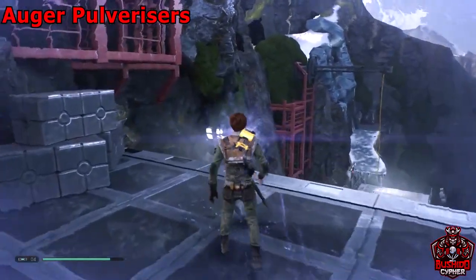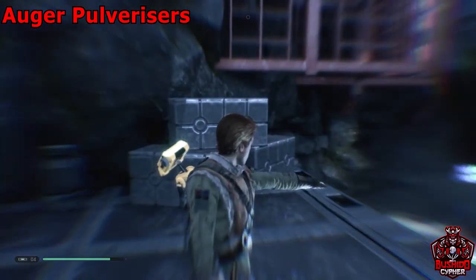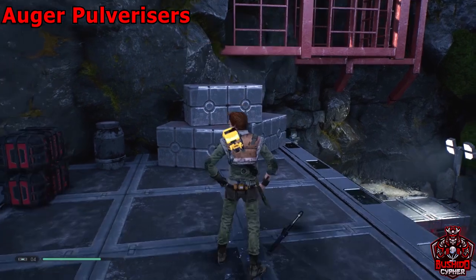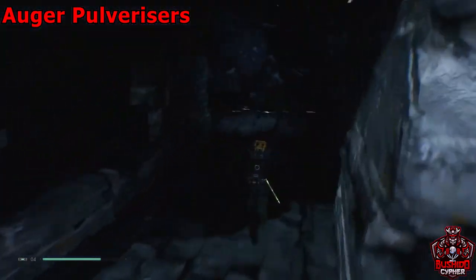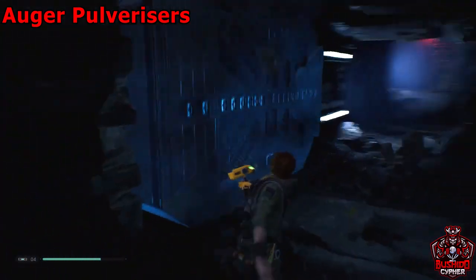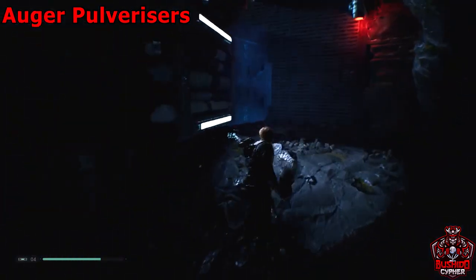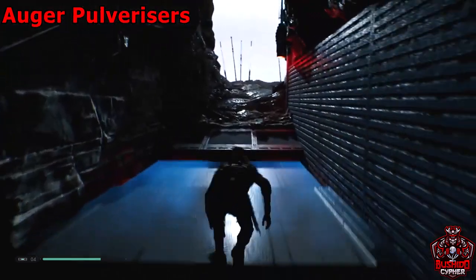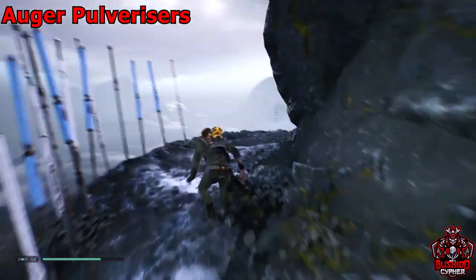It'll highlight them based on where you're aiming, so aim for the one you want to slow down and it makes it much easier. We'll backtrack through again, freeze them all, wall run and get right back to where we were, and proceed with the map to get more collectibles knocked out.